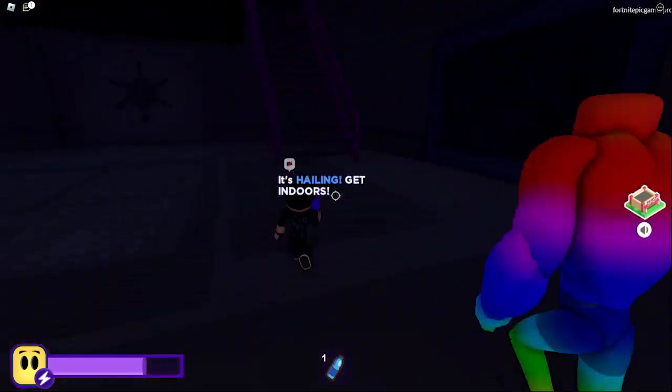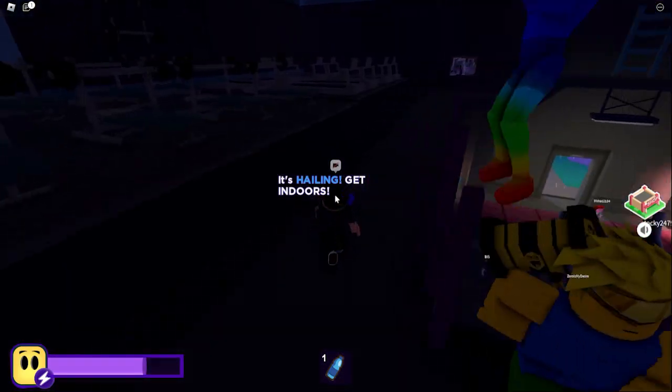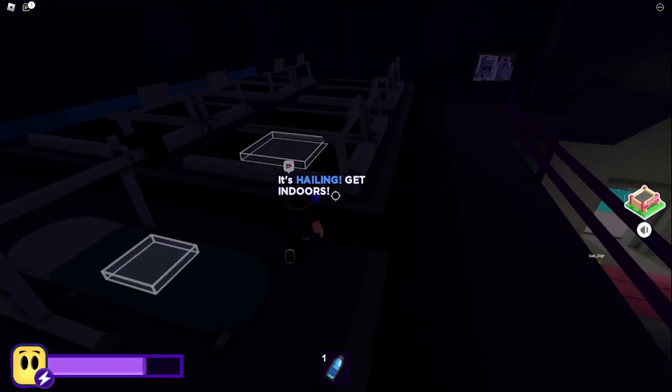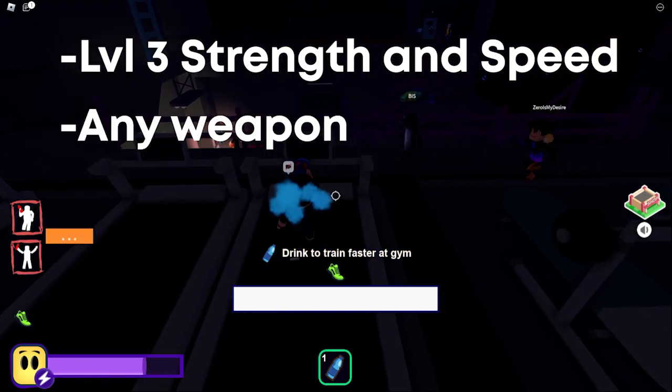So once you do actually load into the game, you want to go straight to the gym and start training. You want to train both your speed and strength to level 3. And make sure that you do have a weapon — you can pick up a crowbar that falls down the stairs.